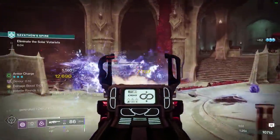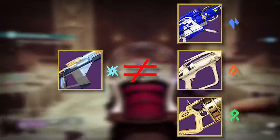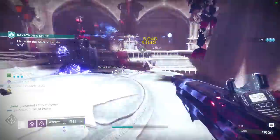It's also worth mentioning Loaded Question, which came back to us last season, also rolling with Envious Assassin and Controlled Burst. Unfortunately, it has the disadvantage of not matching Surge to any meta-heavy options, and it's a lot harder to obtain a good roll compared to the Eremite, so I won't be discussing this weapon further.